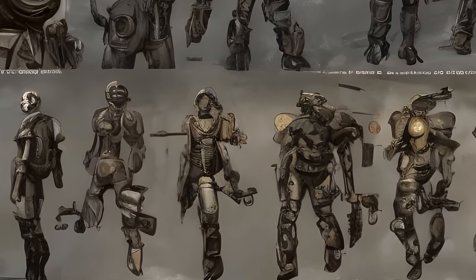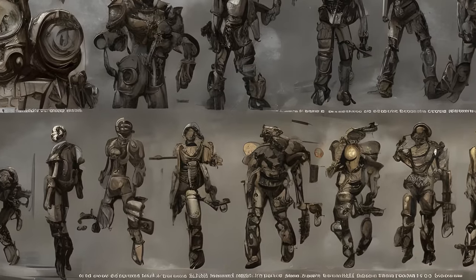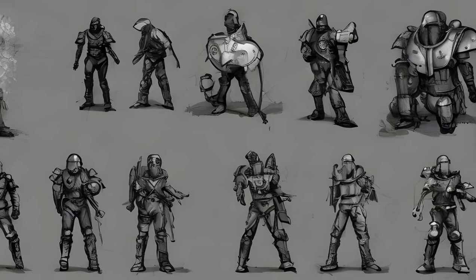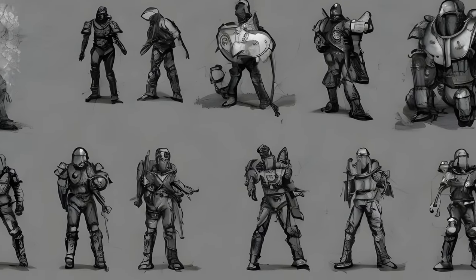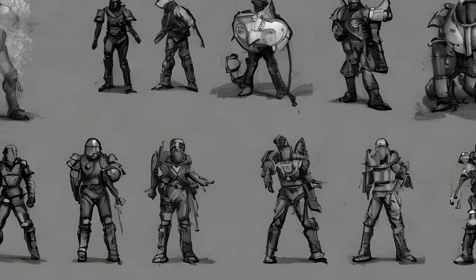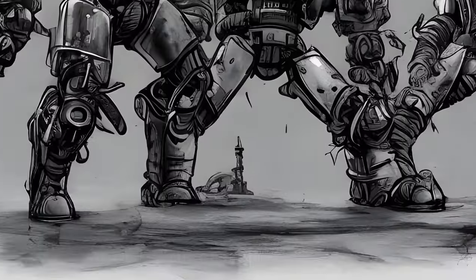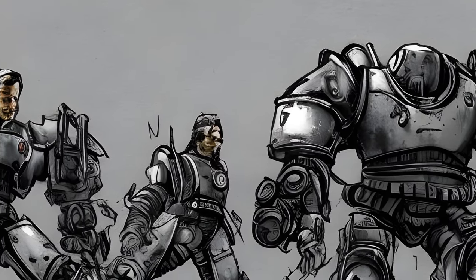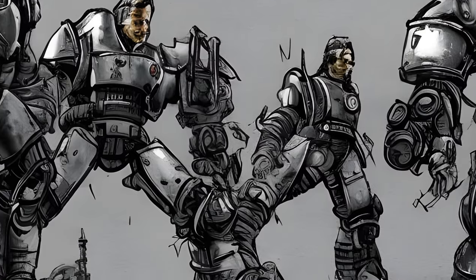Call to Arms rewards: 50 bottle caps, Righteous Authority, Brotherhood of Steel membership, rank of Initiate, form ID 0006F5C1. Semper Invicta: Cambridge Police Station, given by Paladin Danse, 300+ XP, form ID 0002BF20. Shadow of Steel: Cambridge Police Station to the Prydwen, given by Paladin Danse, 350+ XP, rank of Knight, full set of T-60B power armor.